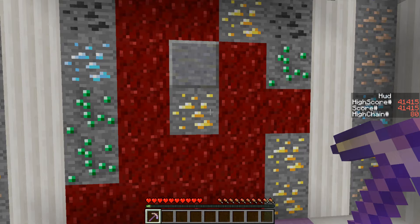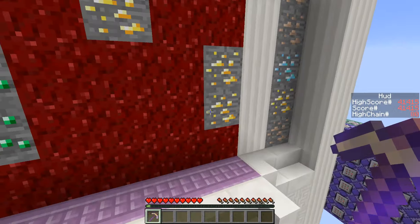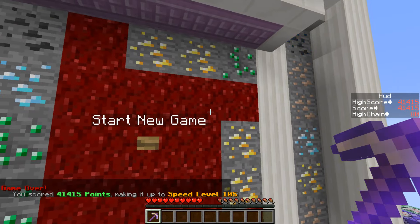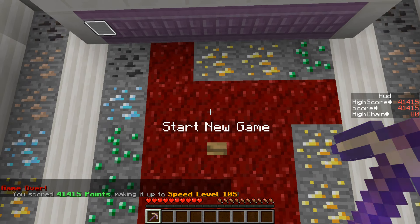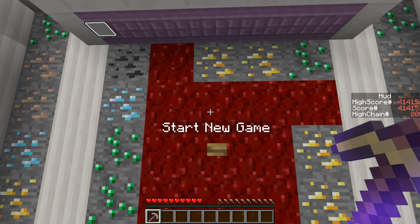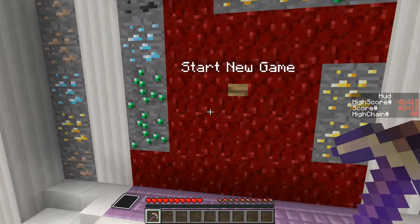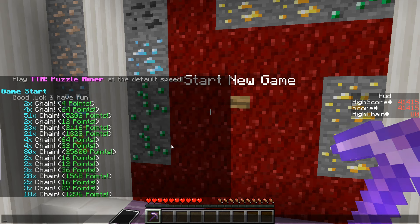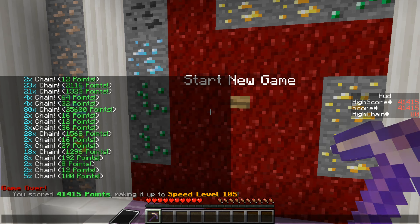There's no way anything good could happen unless this block survives until the end and these two get pushed up. I got a free gold here — but I'll die once this gets pushed. That was my last block where I could play something. Either way, this wasn't a bad round: 41,415 points, a high chain of 80 — pretty cool. Speed level 105 — that's pretty fast. That 80 chain with 25,000 points — that's obviously how you get the big points. Another 50-chain right there, and then three chains over 20 as well.